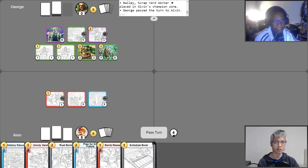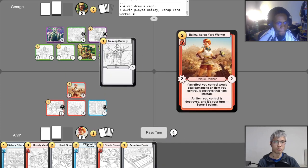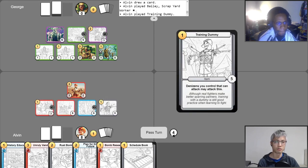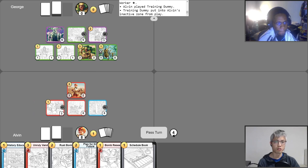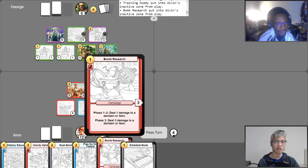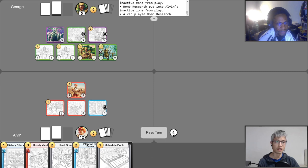Get my gold for turn. Final phase counter. Free Draw. Bailey — she's out again. I will play Training Dummy for one. I will activate Bomb Research's phase three, dealing three damage to the Training Dummy, destroying it, and scoring myself four points. The game plan is just to play items and turn them into scrap. And for my last gold, I'm going to play another Bomb Research — my second one. And I'll pass.